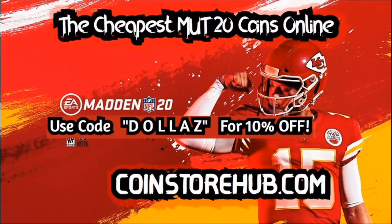Looking for cheap Madden 20 coins? Head on over to CoinStoreHub.com for the cheapest Mutt Coins online. Make sure you use code DOLLARS for 10% off your order. Get your God Squad and dominate.